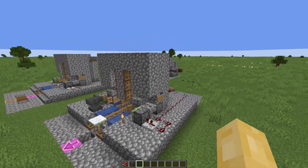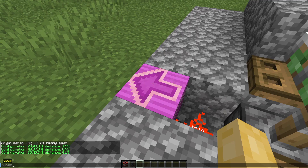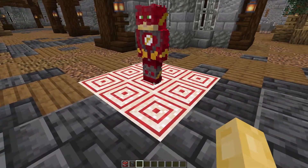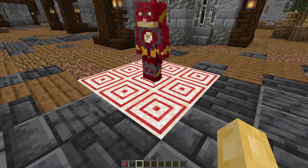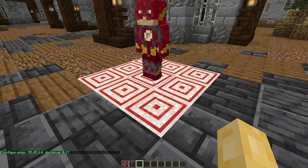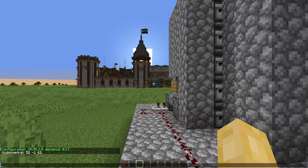Now that I have the mod loaded up with the settings for the anvil cannon, I can go ahead and start using the commands to set the origin of the cannon. You'll want to look at the magenta glazed terracotta and then auto-fill the coordinates. You'll also want to put in the direction that the cannon is facing, which in this case is east. Then find a position you want to target — simply look at the position and use the mod to get the settings for the cannon to hit that position. If you know a position but can't actively see it, you can also manually input coordinates.